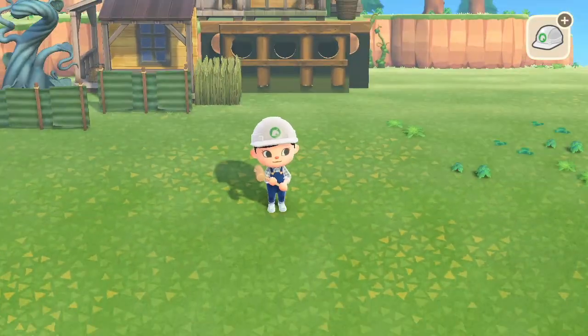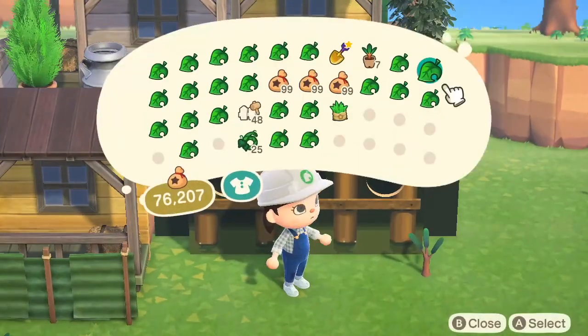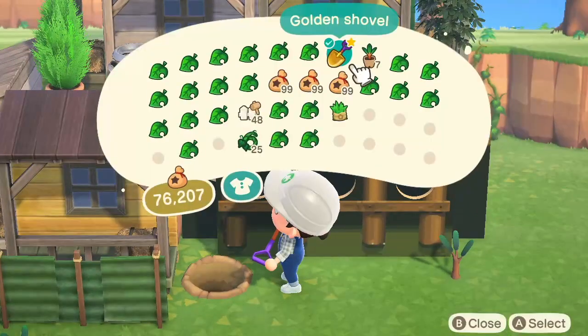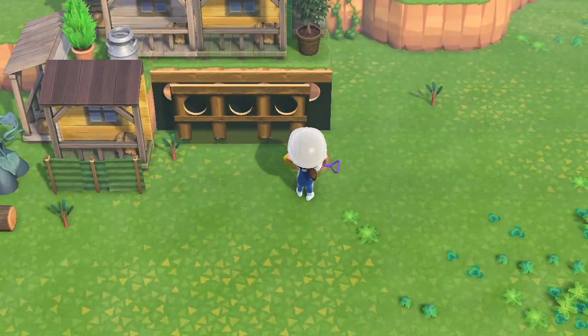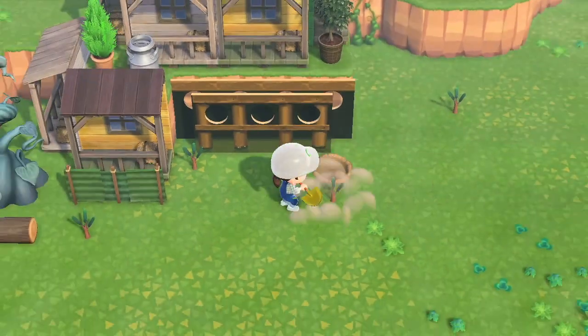Now you can see that I just end up taking out this little wheat field and end up planting some of these cedar trees like I mentioned. By the end of this you will see a picture just seeing what it looks like. I might replace one of the trees with just a little bit of a smaller one, but we will see about that.